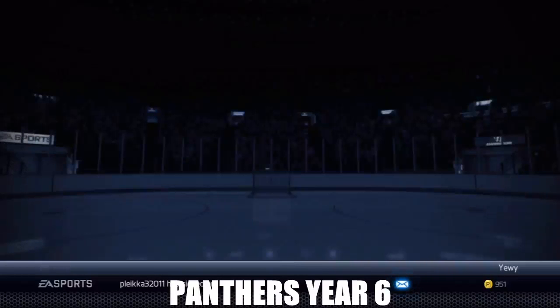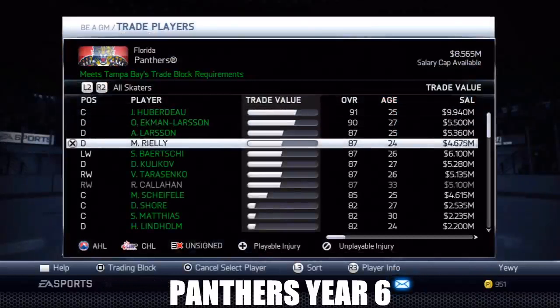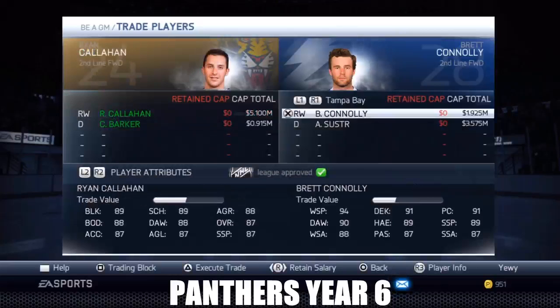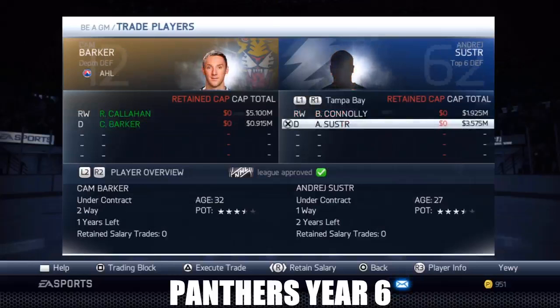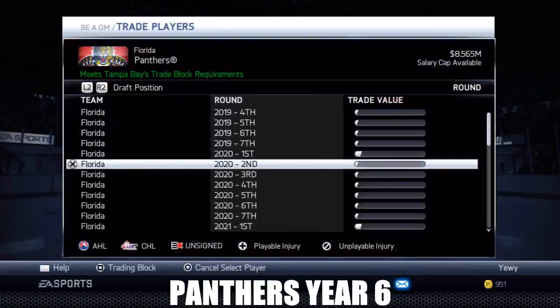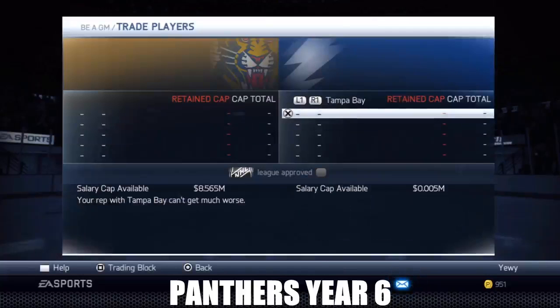For him I did Callahan, and believe me this is weird because it doesn't work - I'll even try it once to show you guys. Callahan plus Barker - you think this goes through? Look at this, that's way more value and this is just about the same. But the thing is your rep with Tampa Bay can't get much worse, so I think that kind of screws you up. I added next year's first and that went through. It's not unrealistic - people trade next year's first all the time.